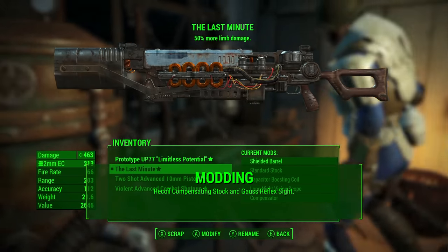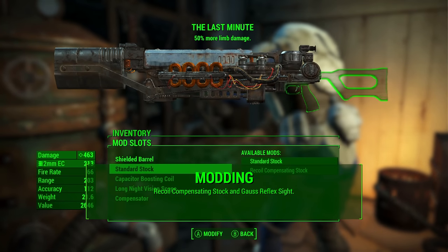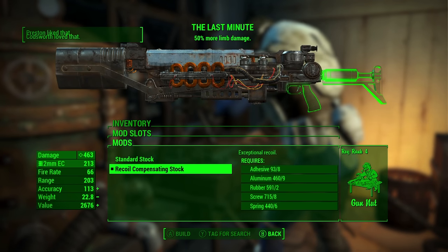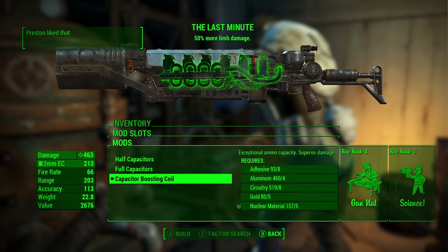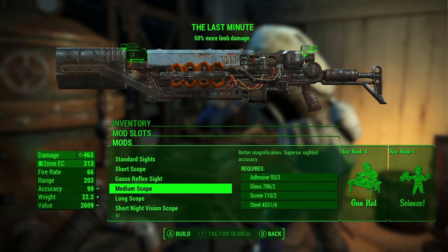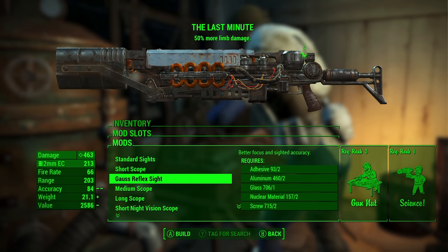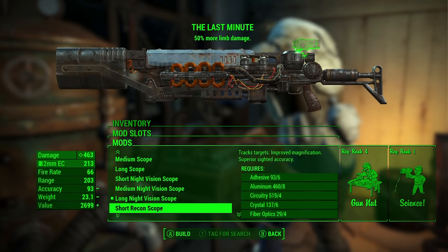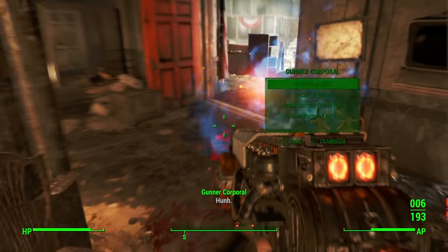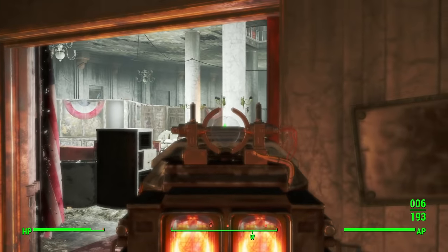In terms of modding, the Last Minute already comes with a lot of the best-in-slot mods for this weapon, so a lot of the best Gauss rifle mods are already on it. However, the one thing I would look at is the stock — you can replace it with the recoil compensating stock, which is just a little bit better. You might also want to look at the sight, because the night vision scope it comes with is a bit funky. I replaced mine with a Gauss reflex sight for a running-gun feel. If you want to do higher level mods, you'll need pretty high Gun Nut and Science as well, since this is an energy weapon.